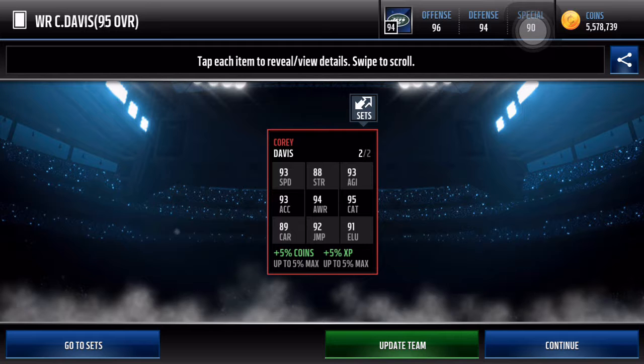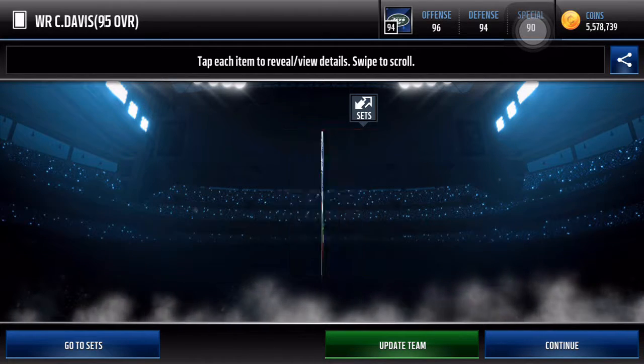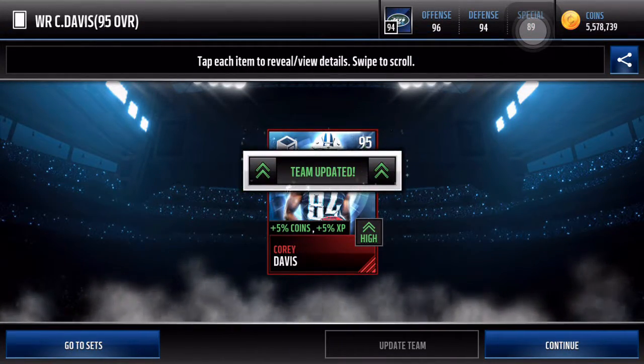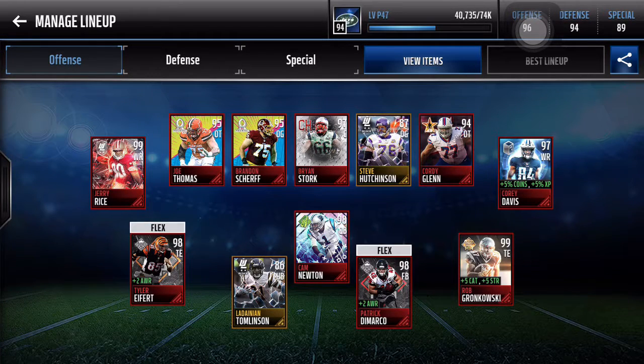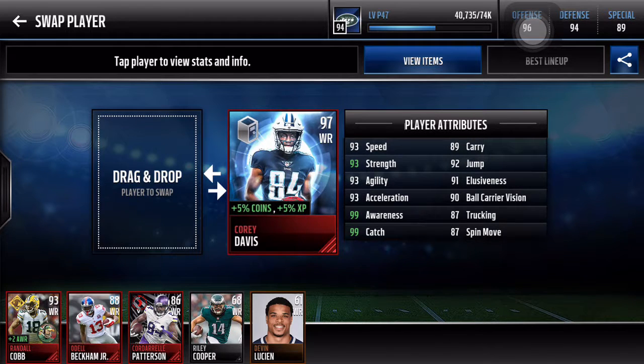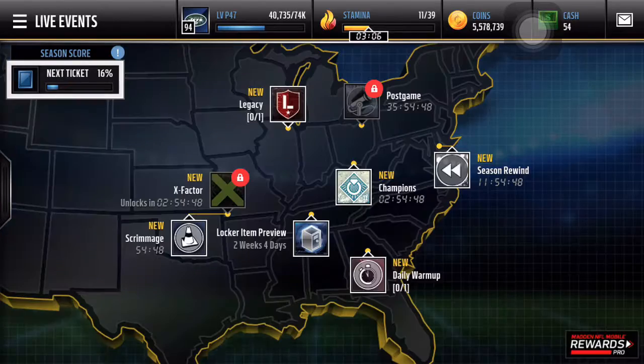93 speed, 93 agility, 93 acceleration, 94 awareness, 95 catch — good overall card. Let's put him on the team. Wide receiver core looking really good. This is obviously nowhere near my legacy team — I'm going to be doing probably a 5 million coin legacy team shopping spree in the next week or two. He does have 99 catch now, so I think I might do gameplay if I really need to post a video. All right, that'll do for this video. More content coming soon. See you next time. Peace.